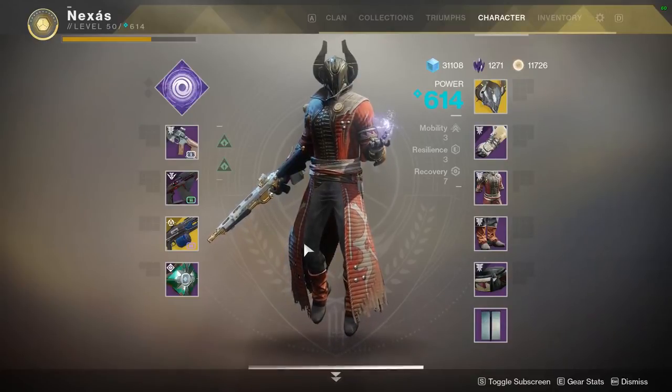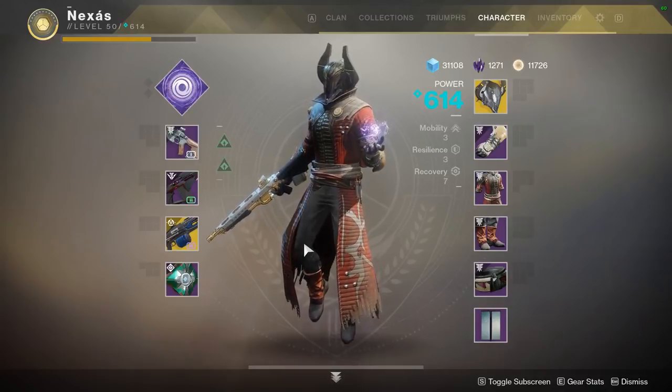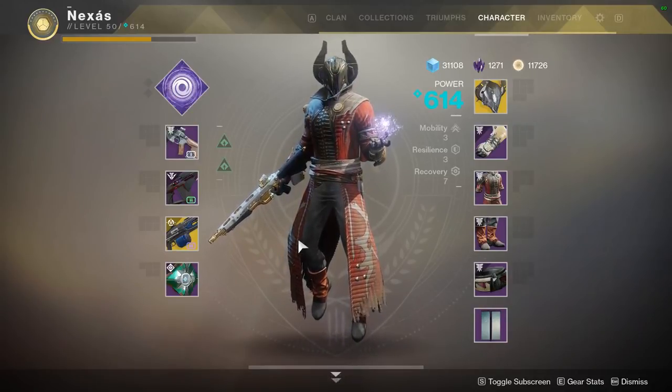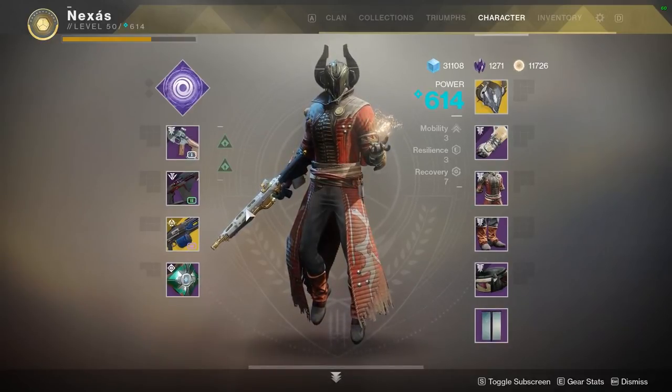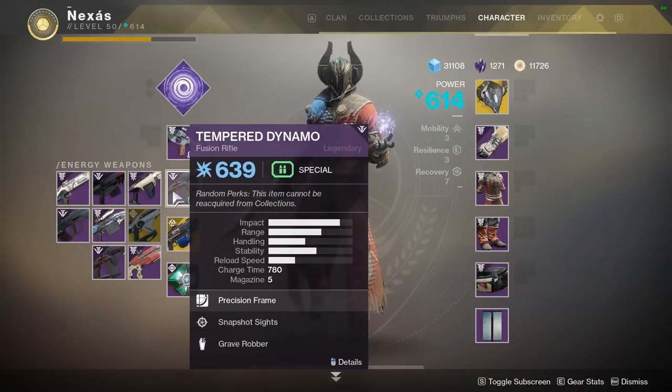What's up guys, Nexus here, welcome back to Destiny 2. In today's video we have another raid weapon review. It is a raid weapon, and it's also going to be a Black Armory weapon as well. The Black Armory Scourge of the Past raid has a lot of Black Armory weapons, and the one we're doing today is going to be Tempered Dynamo, the fusion rifle from the raid.